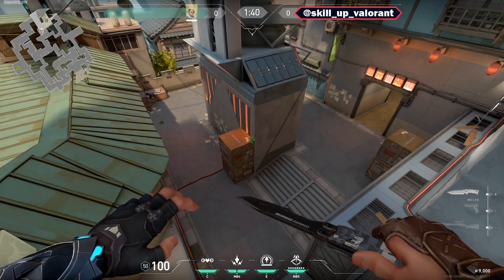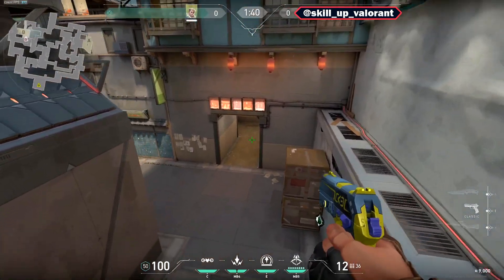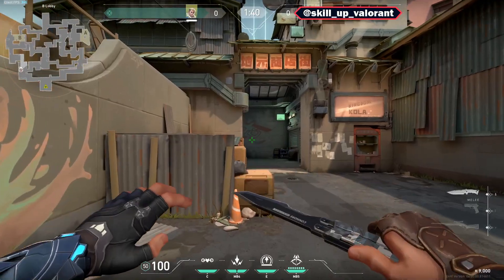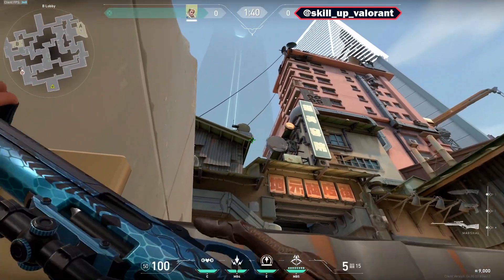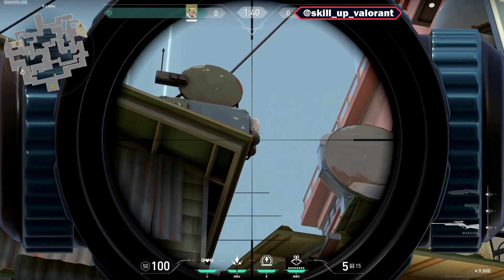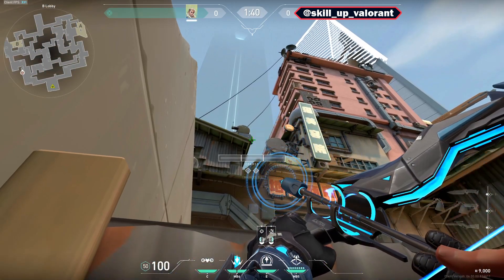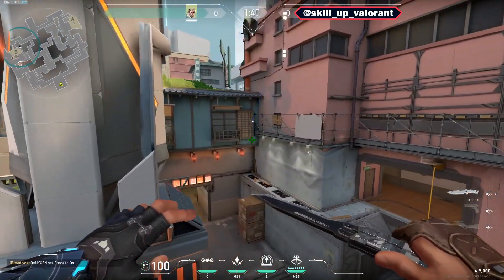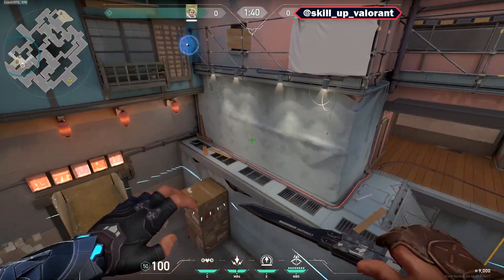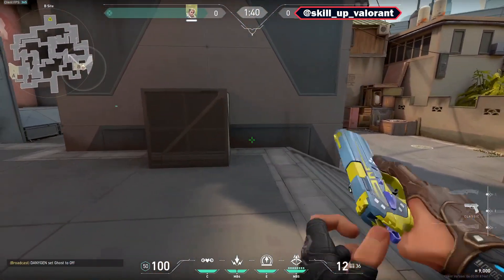In case you would like to go towards the B side and reveal all of the backside of B as well as the rafters, you can simply come towards this corner at the start of the round, then aim towards the top right corner of this roof and shoot one charge arrow. As you can see, it will reveal if anybody is at the rafters, behind the box, or anywhere on the B side.